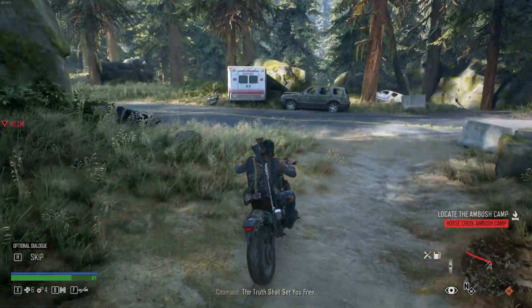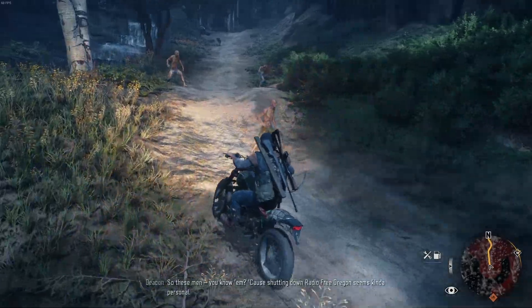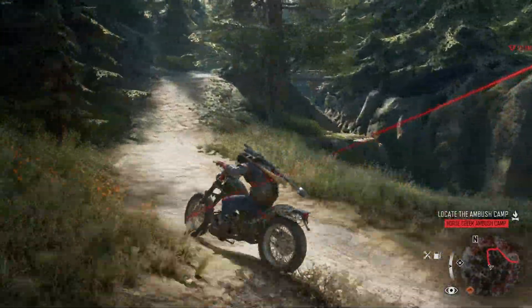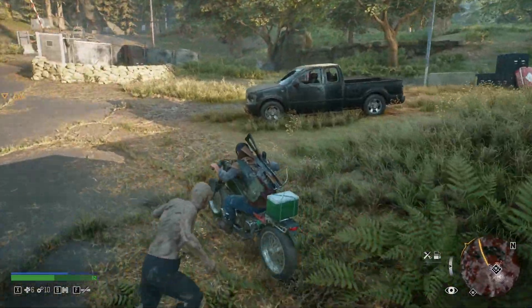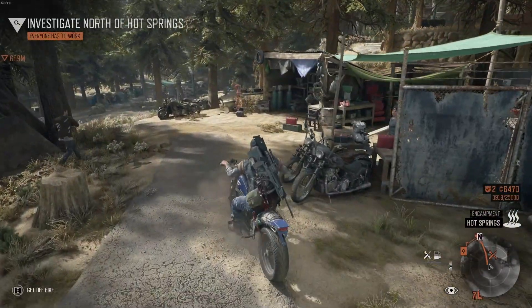You will have to be careful while riding though, as you can come across different road hazards — anything from a Freaker leaping at you and knocking you off your bike, to a sniper shooting you off it from a far distance. The idea is that no matter where you're going, you're going to have to deal with things that make your drive a little bit more interesting. In order to make those drives easier, you can upgrade your bike and fast travel.